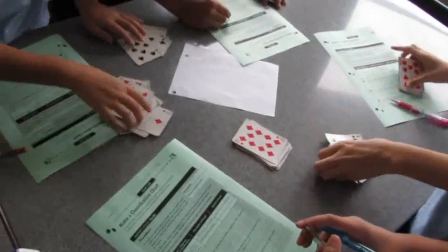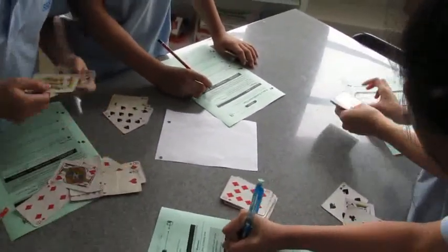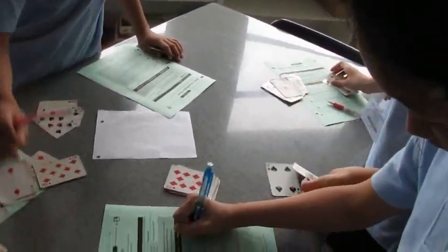How many hearts do we have? I have one, two, three, four — seven? Five? I have seven. Five. I have five, so that's two.